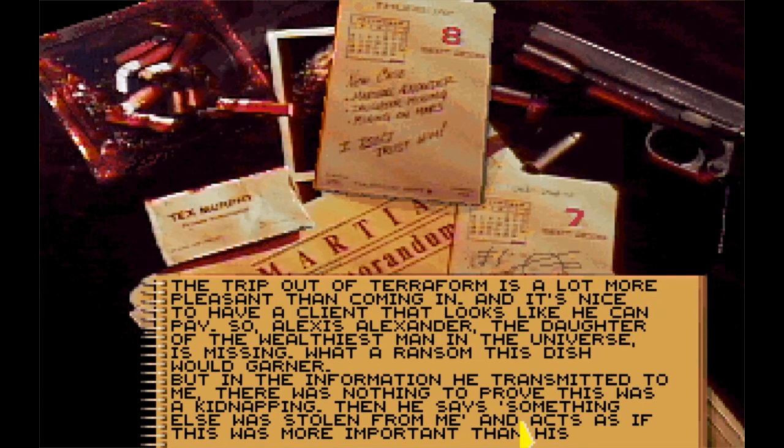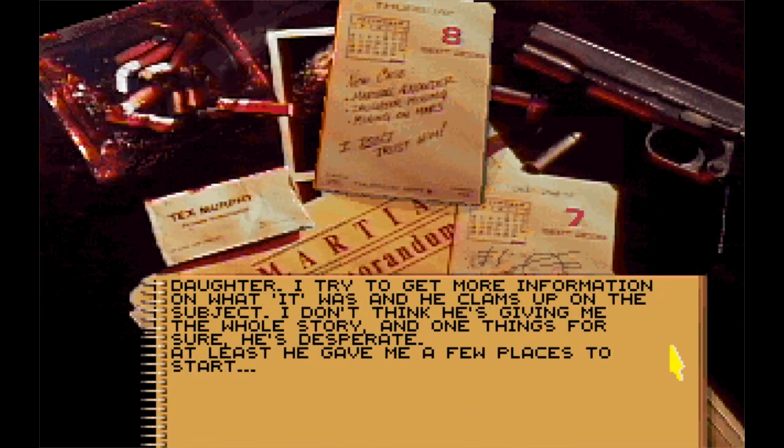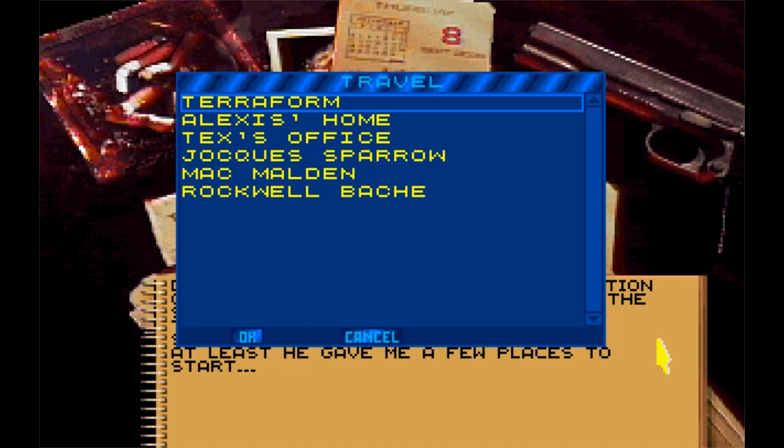The trip out of Terraform is a lot more pleasant than coming in, and it's nice to have a client that looks like he can pay. So Alexis Alexander, the daughter of the wealthiest man in the universe, is missing. In the information he transmitted to me, there was nothing to prove this was a kidnapping. Then he says something else was stolen, and acts as if this was more important than his daughter. I try to get more info and he clams up. He's desperate, but he gave me a few places to start. Alexis' home, Jacques, Mac Malden, Rockwell Bosch. Let's go to Alexis' home.